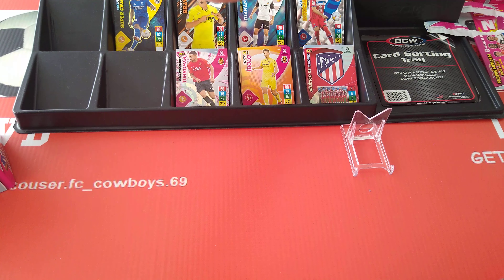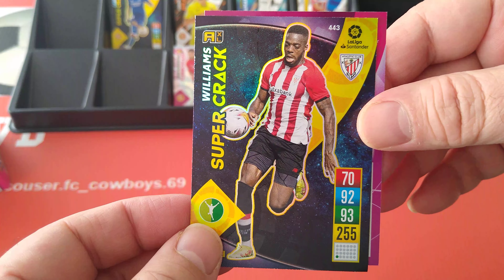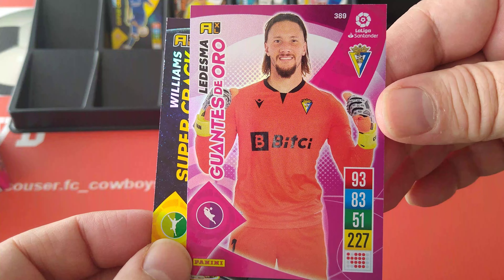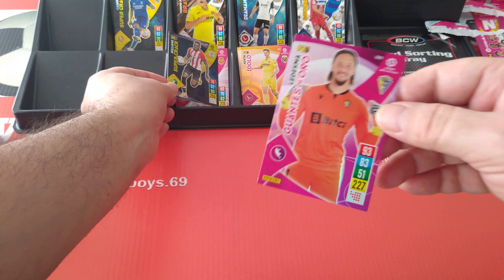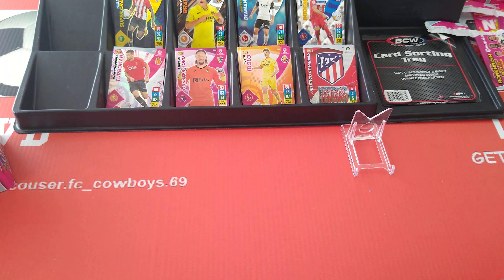Carvajal. Supercrack Williams — Inaki Williams, Bilbao. And the goalkeeper card, our first one for Cadiz. Nice, put him here. And here's our keeper.